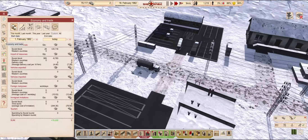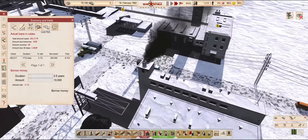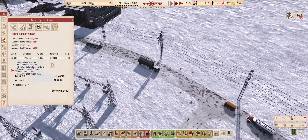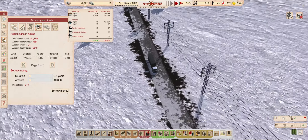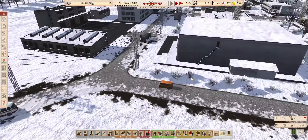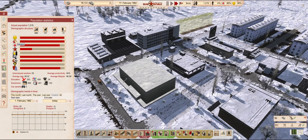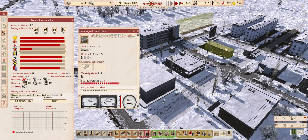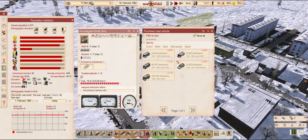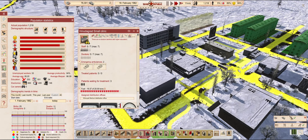A brief look at our financial situation up to this point — this month has been very good for us. We made 15,000 rubles in profit. Unfortunately the loan interest payments are not listed here, so that is not factored into the overall breakdown of our budget, but considering all the constructions we've been doing lately, we are doing good. Considering that our health meter never goes above 90%, maybe an extra ambulance can help. Of course the real solution is to have more doctors, and that part is almost taken care of.